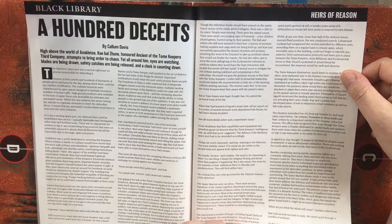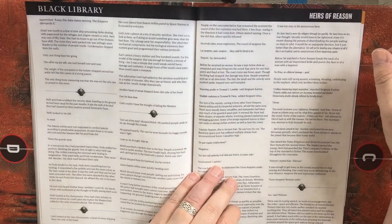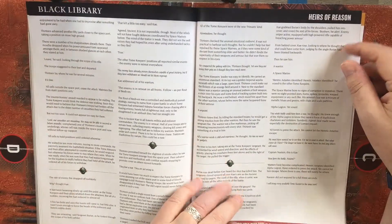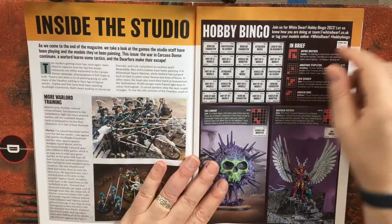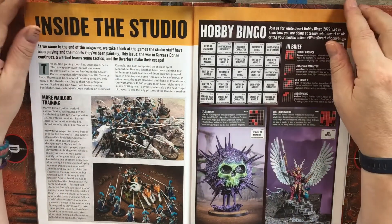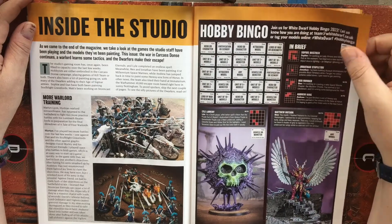There's also a Black Library novelization — 100 Deceits, Heir of Reason — and then inside the studio looking at various works done by the GW staff.